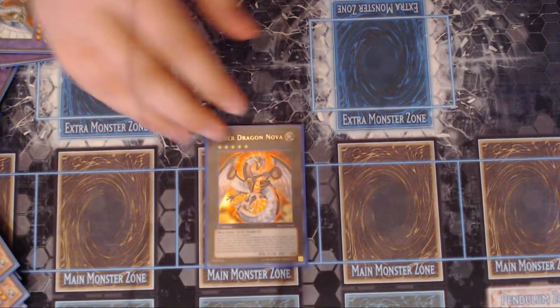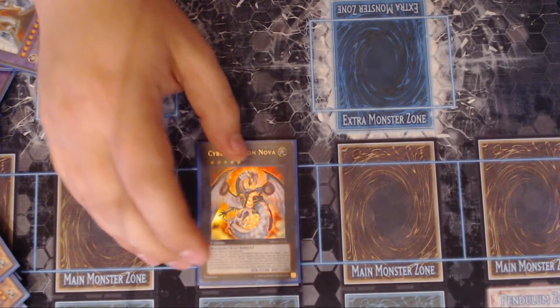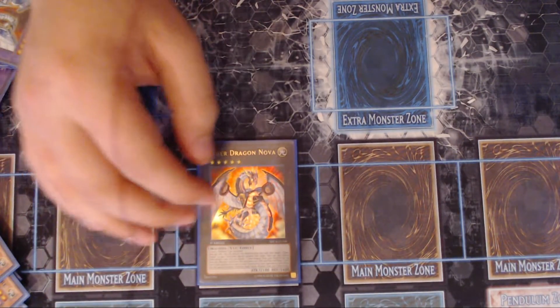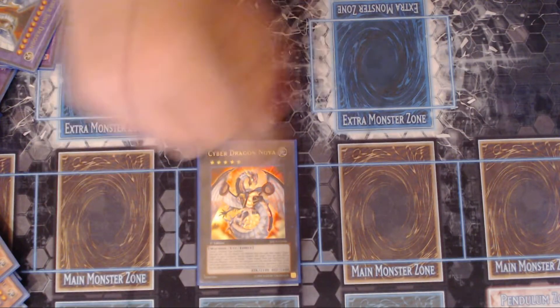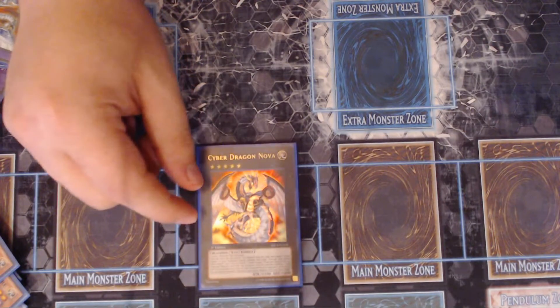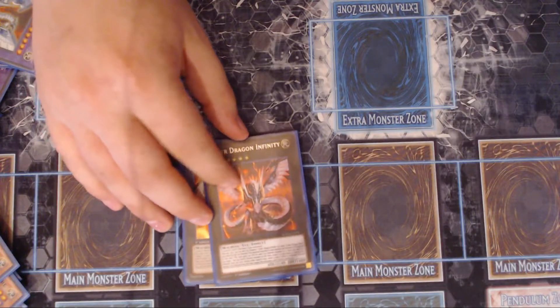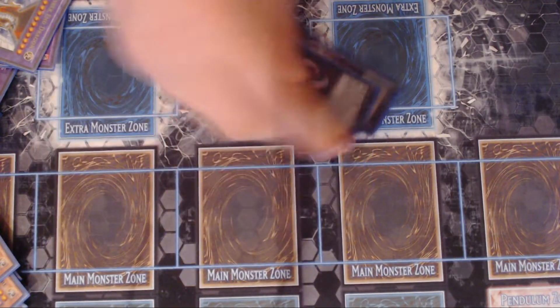One Cyber Dragon Nova — he's underrated because most people don't really use his effects. You can detach a material to target a Cyber Dragon in your graveyard and special summon it, and then in the battle phase you can banish the Cyber Dragon to give him an extra 2,100 attack points, helping you OTK. But in general, everyone knows you just summon Cyber Dragon Infinity on top of him. Everyone knows what Infinity does, so I'm not even going to explain it.